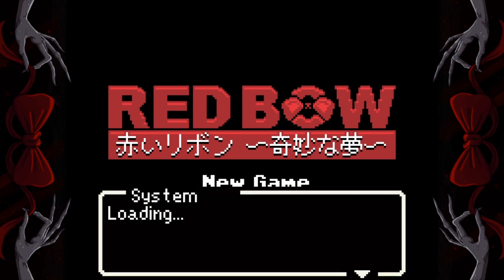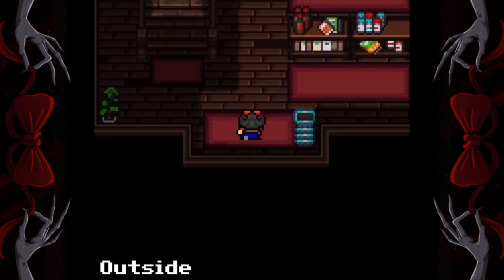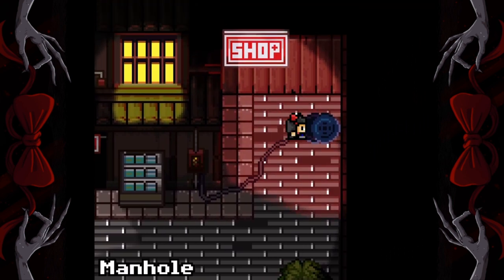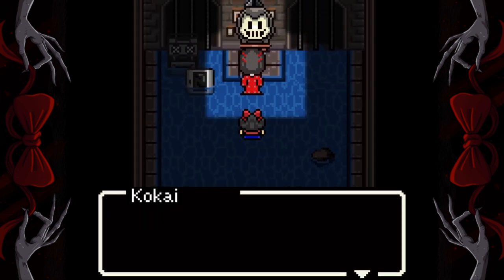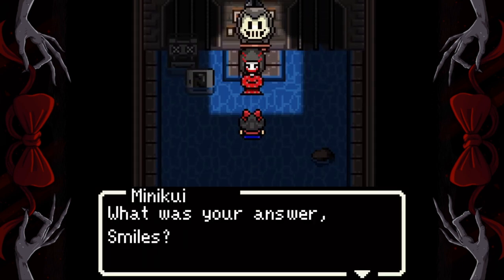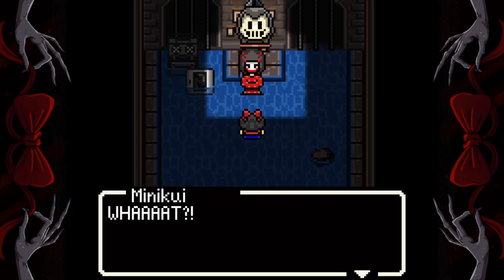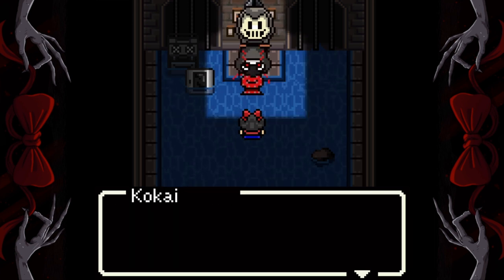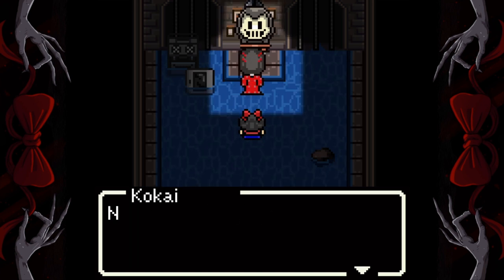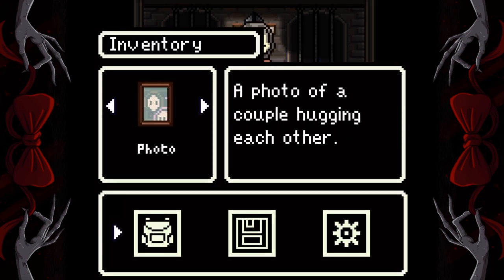Press continue, then go outside and go down the manhole into the sewers again. Have a chat with these two — this time we're going to give the picture to them, the photo. In your inventory, give them the photo.